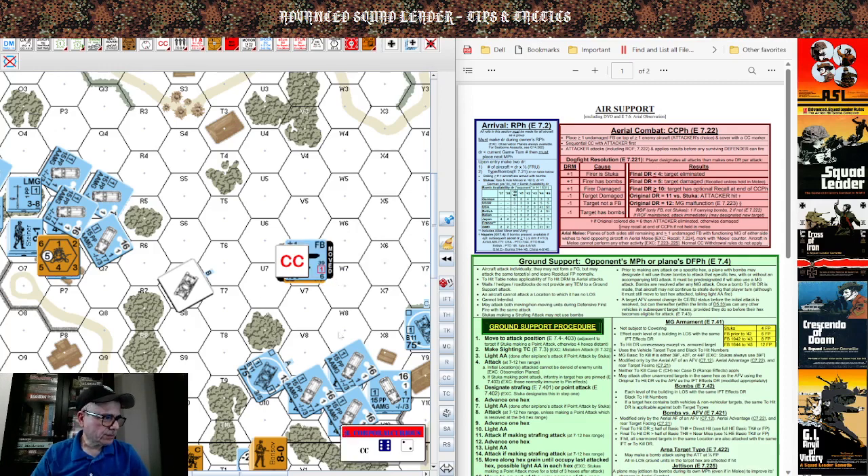Let's roll the close combat dice. We get an eight — not much has happened. To summarize: if you roll four or less, the attacker is eliminated. If you roll a five, the target is damaged. If you roll 10 or more, the target has optional recall at end of the close combat phase. If the original roll is 11 versus a Stuka, the attacker is hit. If the original DR equals 12, there's an MG malfunction. If the colored die shows a six and you're attacking a Stuka with an 11 roll, the attacker is eliminated by the rear gunner.